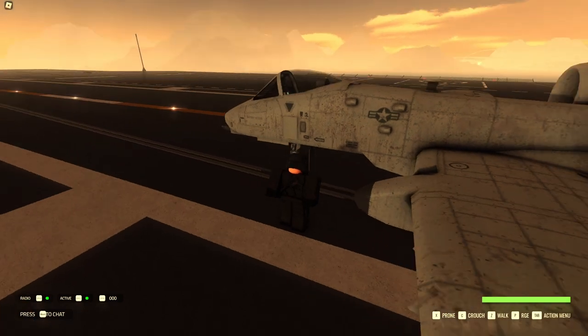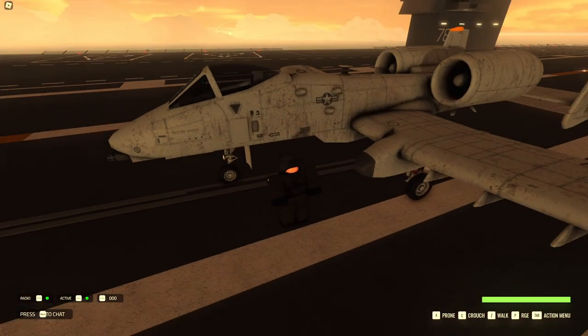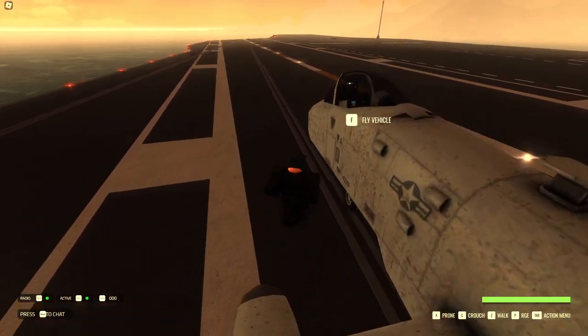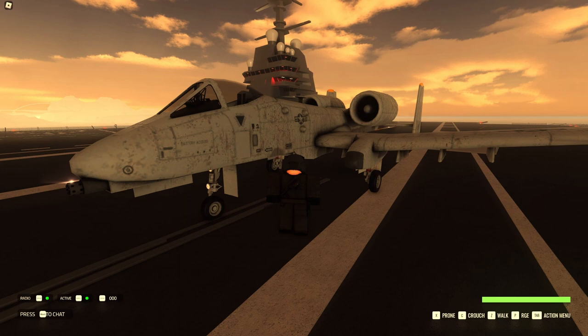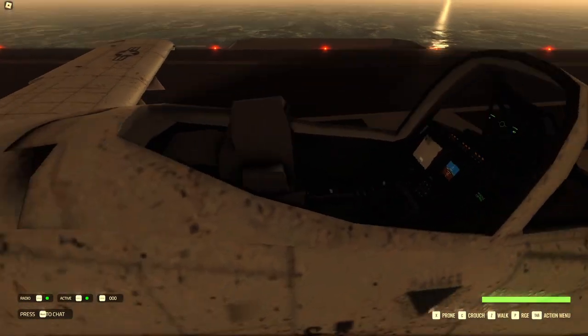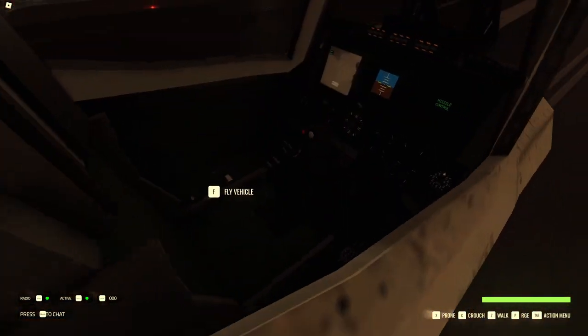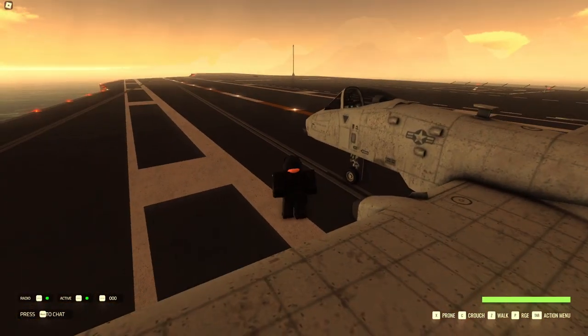The A10 only moves when there is a player in it. If there's no player in it, it stays in the position it was when you got out — in this case, not moving at all. Also, the longer you wait even after it's already ready, the faster it takes off.